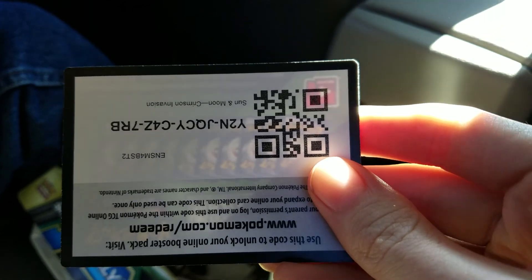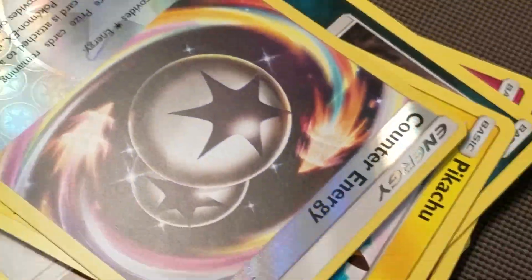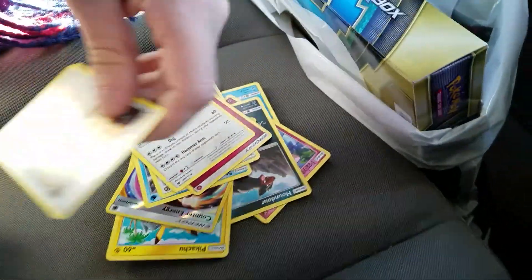Alright guys, this is the code for anyone who needs it. So we got a Swalot, a Swinub, a Jigglypuff, a Houndour, a Pikachu — whoa — a Counter Energy, a Starmie, and a Mawile. And a Fighting Memory.